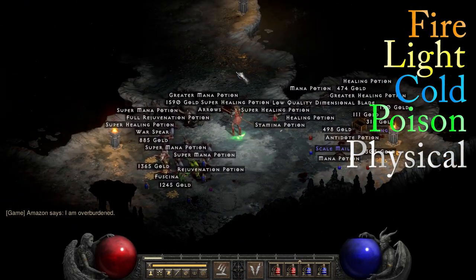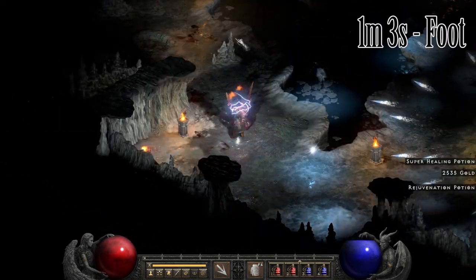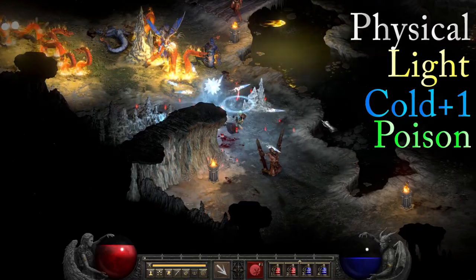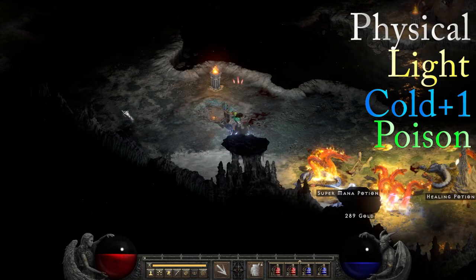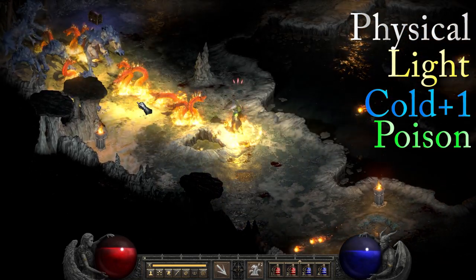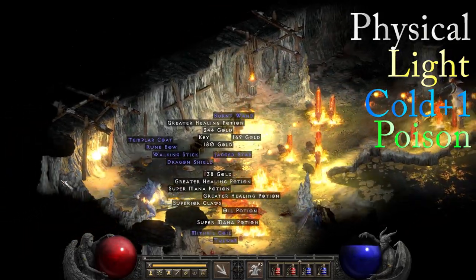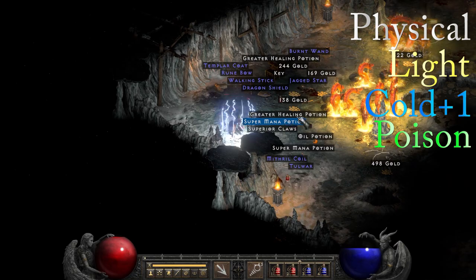The Icy Cellar is one of the last zones on this list, located in the Ancient's Way. It takes about 1 minute and 3 seconds to get here on foot and 14 seconds with teleport. The immunities that can spawn here are physical, lightning, cold, and poison, and there is a super unique that's always cold immune. The density in this zone is nice, and it does have a super unique as well as a golden chest, but it also comes with magic vipers and stygian dolls — two of my least favorite things. However, farming this zone obviously has a high payout with that super and the golden chest.